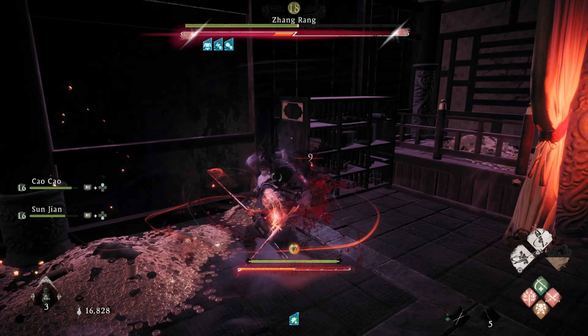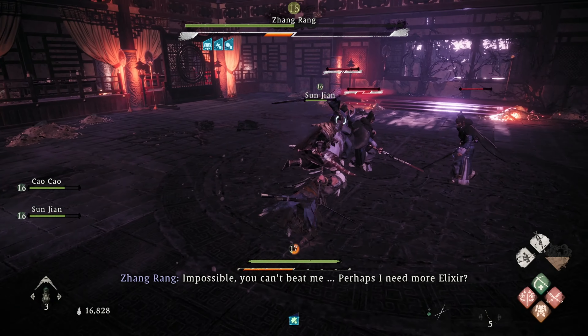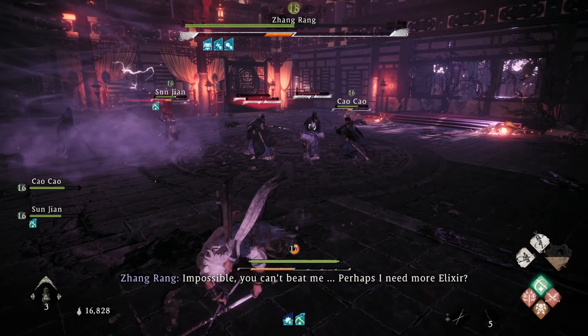As you can see here, I got him trapped in a corner. If you can do this, that is perfect. From here, we just take advantage of how many times we can keep him in a stun lock.